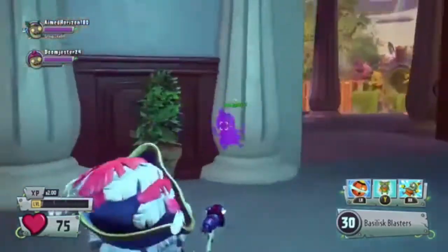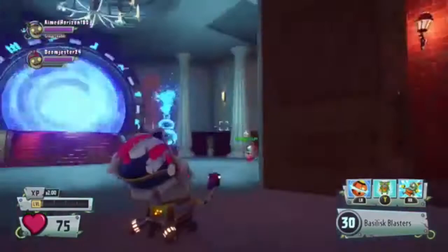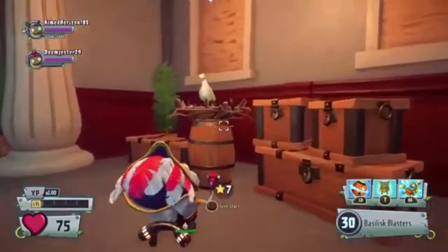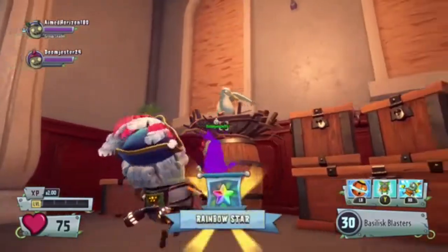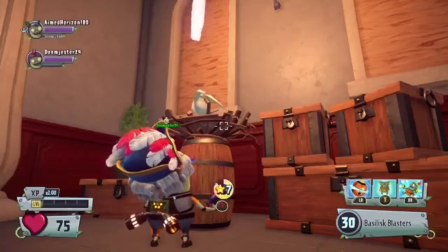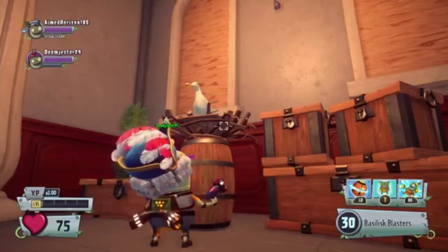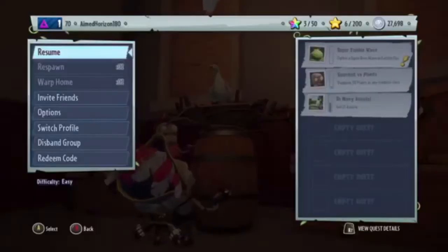Once you enter the town hall, you go to the right. Make sure you have some stars and you're gonna talk to this bird, then give them seven stars.